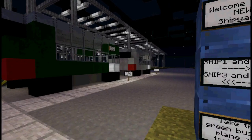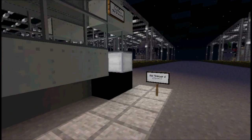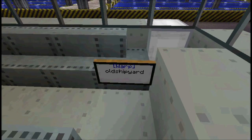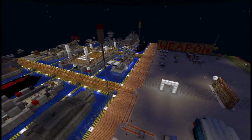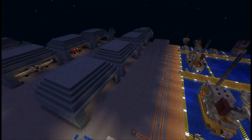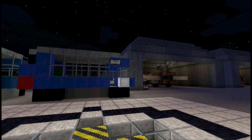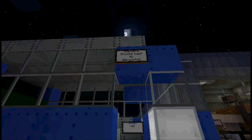Even though everything was taken away, we can still get to the original creations in that huge shipyard from the original World War 1. All your stuff is still there if you're a previous player — planes, tanks, everything. Using the buses, you can get back to World War 1.